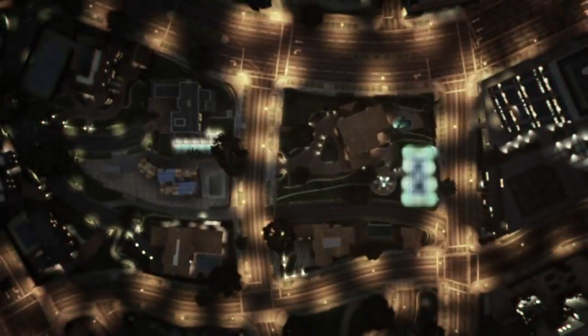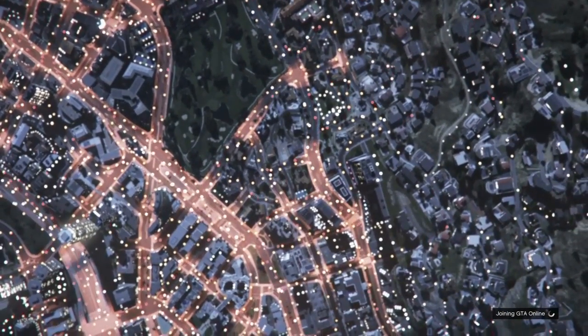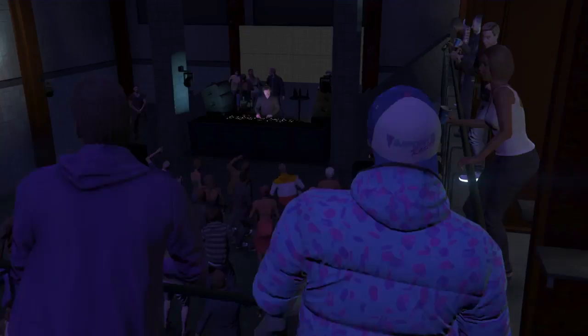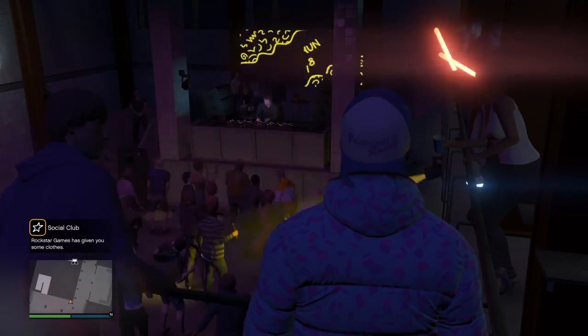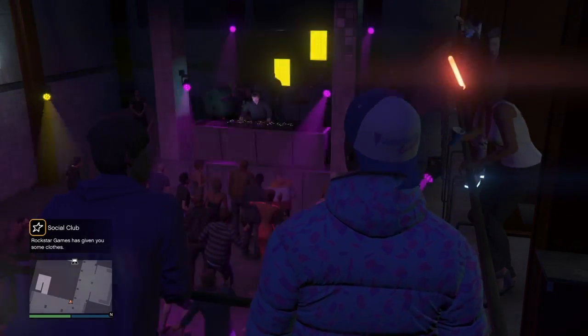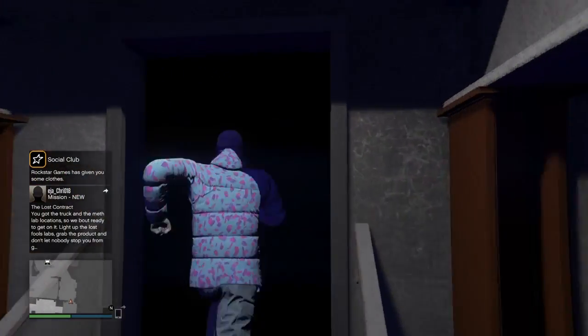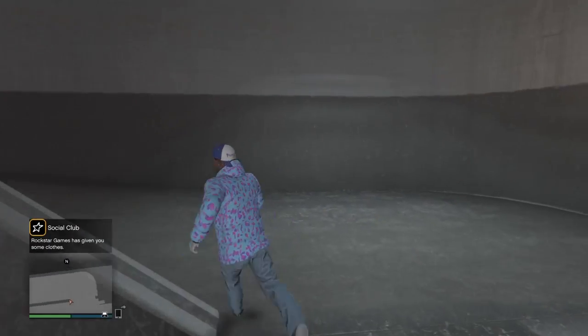Once you enter Creator, make sure you're in auto aim. The person I want you to join is in a glitched-out lobby forever in free aim — I will link his YouTube in the description. Once you go in Creator, load back into a lobby which is an invite-only session. You will spawn in your nightclub because your spawn location should be set to your nightclub. Your nightclub should be booming. Once you spawn in, go outside.